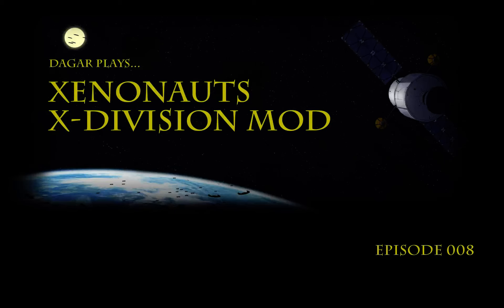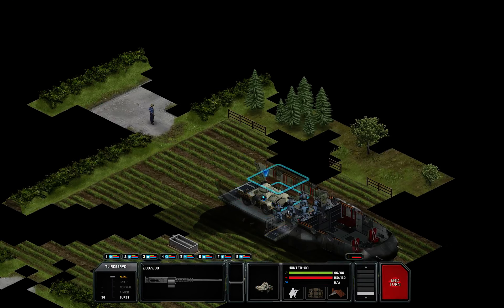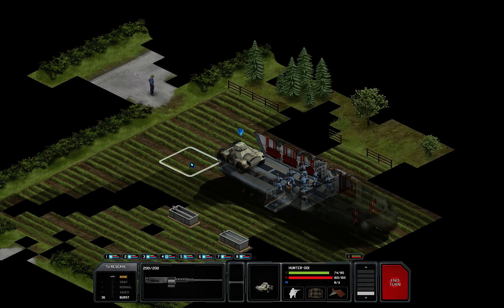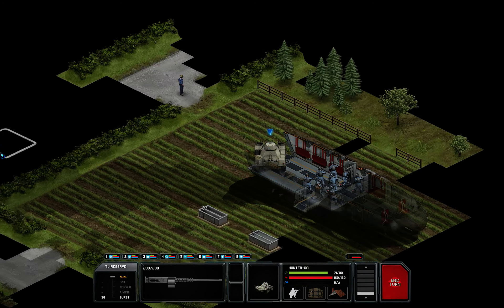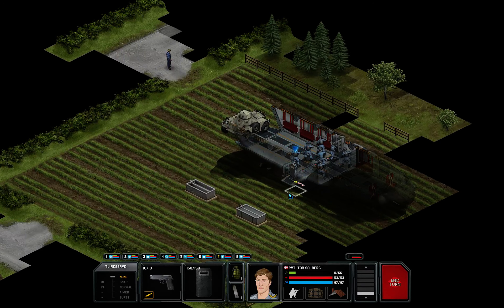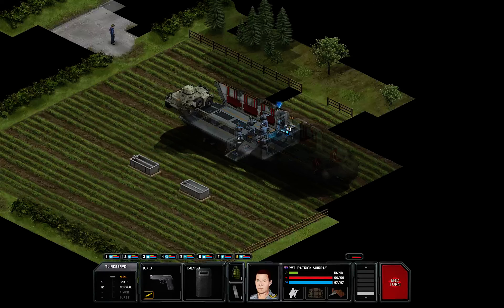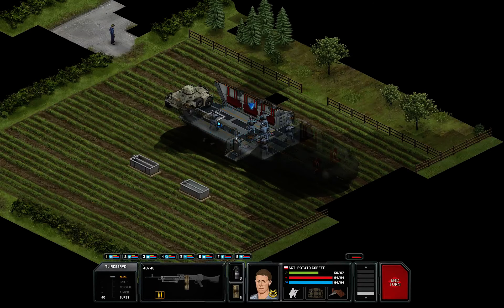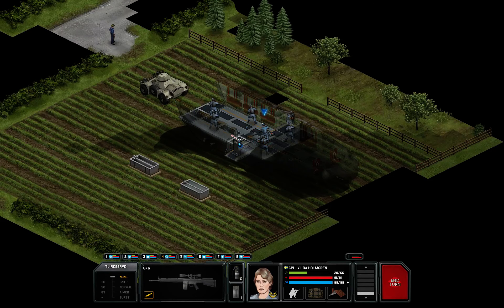Welcome dear friends of tactical gameplay, I am Dagar and this is Xenonauts X-Division mod. We are looking at the next mission. I skipped the whole 'we fly to the mission and we drop all our stuff' phase. The only thing I want to do in the first round is to check our vicinity a bit for any aliens that might be here. So far it's looking pretty good. I will spread the guys out a bit here, just so we are less vulnerable to grenade tossers. That essentially should be it for the first round.